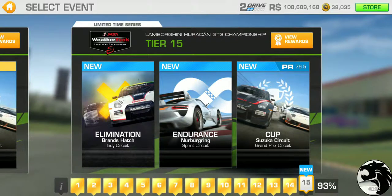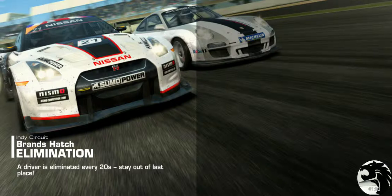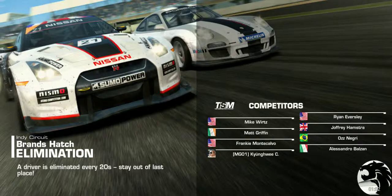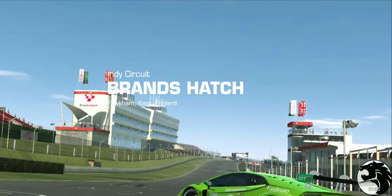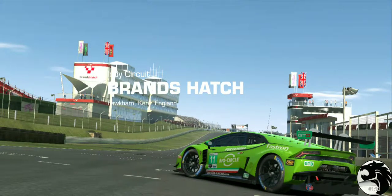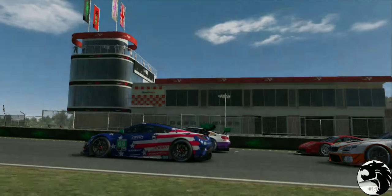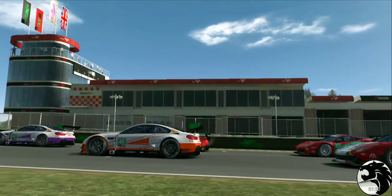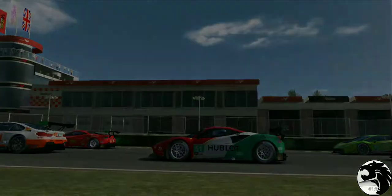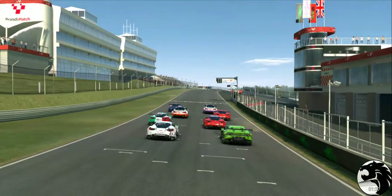Without further ado, let's get rolling — starting with elimination at Brands Hatch. Right now it's Thursday, March 28th, so we've got maybe three and a half days left before this limited time series expires, and that's about the time when we're expecting the new version 7.2 to roll out on April 1st.